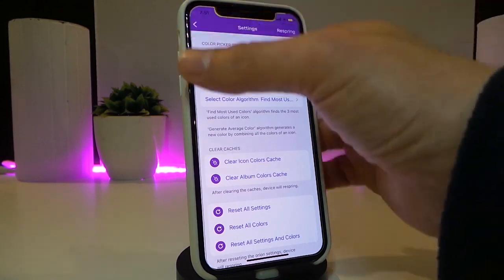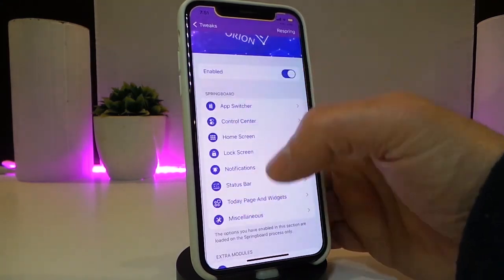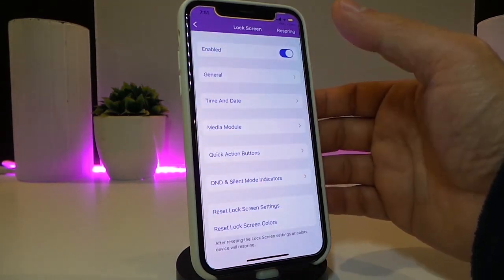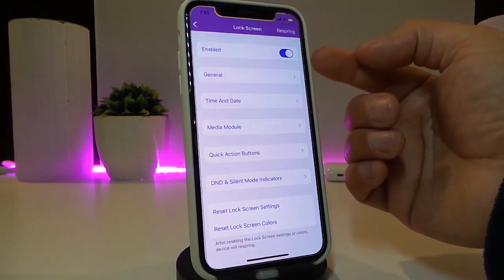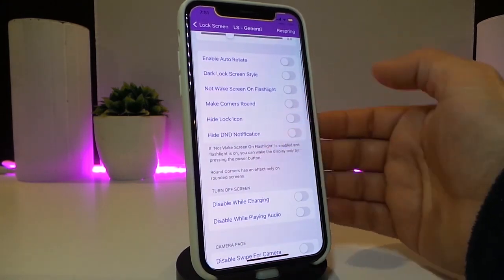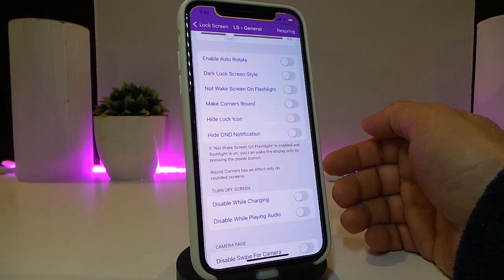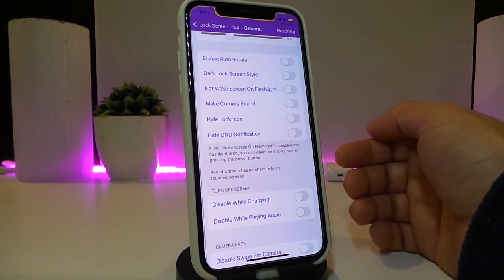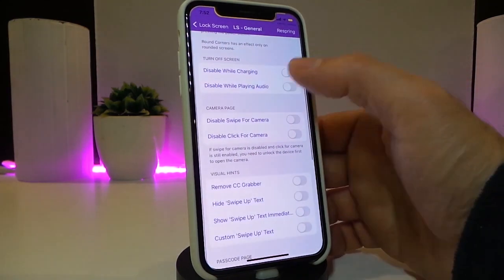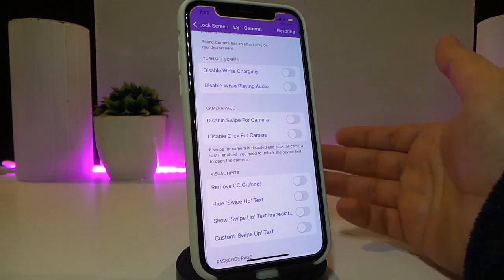Going back to the top, for example the lock screen — each single section comes with an enable and disable button. Once you toggle it on, under 'General' you can auto rotate, choose the lock screen style, not wake the screen while the flashlight is working, hide the lock icon, and manage DND notifications.